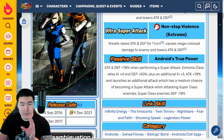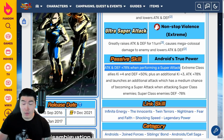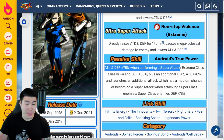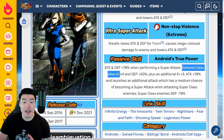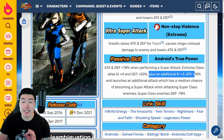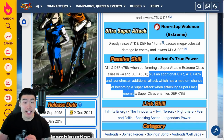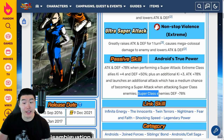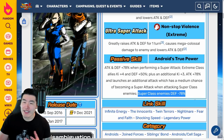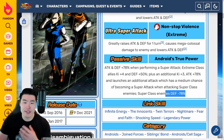The passive is attack and defense plus 78% when performing a super attack, so they don't get any defense before the super. Extreme class KI plus 4, defense plus 50% — that's good. Plus an additional KI plus 3, attack plus 78%, and launches an additional attack which has a medium chance of becoming a super attack when attacking super class enemies. And super class enemies' defense minus 78% — that's crazy. That's very similar to the LR Great Ape Majin 1 and 2, where they debuff extreme class enemies versus super class here.